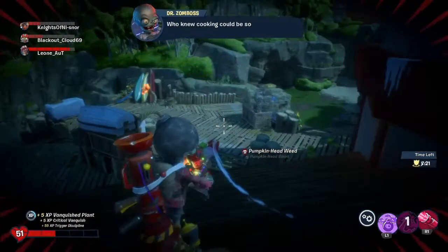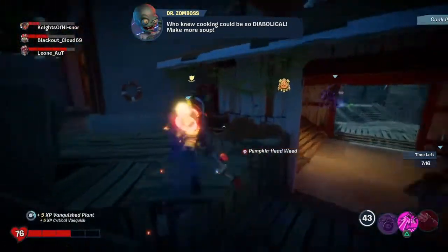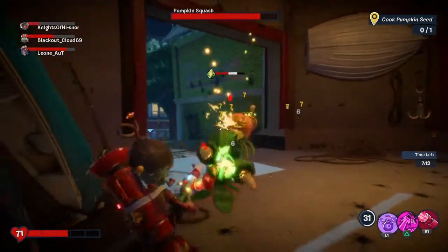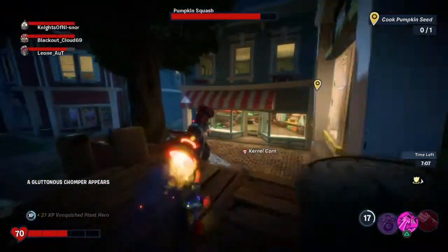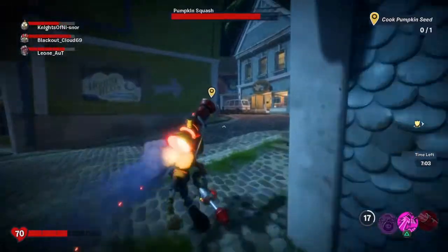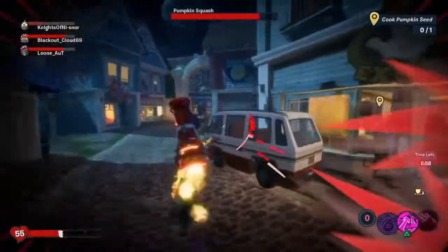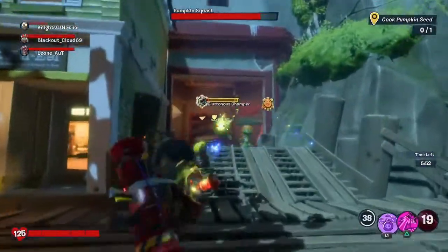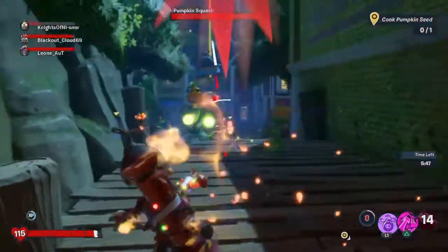We have a timer - seven minutes and fifteen seconds left. I didn't realize that - pay more attention to the screen. Looks like we have to cook another pumpkin seed to get more super power. It's a Chomper right there - it looks like it cannot run from me. So close - yes! We defeated it. The Spooky Squash is right there.